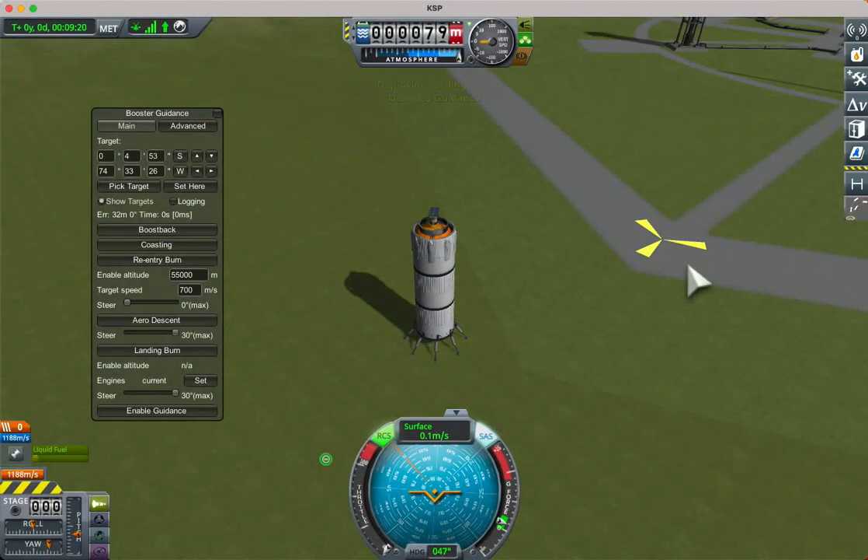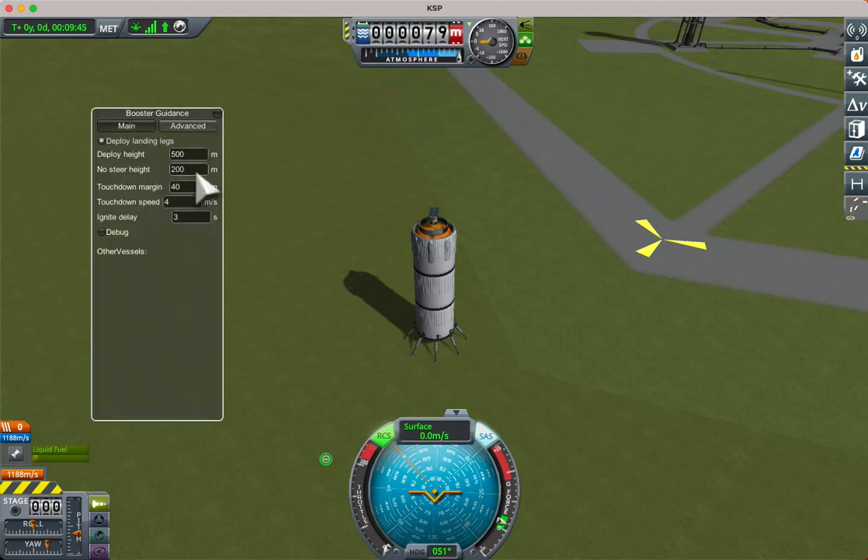It's quite complex: when it's going slow enough it will steer towards the target if it's got enough thrust to do so. If it's dropping fast and not using much thrust, it will point aerodynamically with its rear end towards the target. Once it gets within no-steer height, it will just steer retrograde. You saw it's got an altitude to deploy the landing legs. Once it gets within the touchdown margin of the landing site, it will hopefully have slowed to the touchdown speed and will descend at that speed from there.